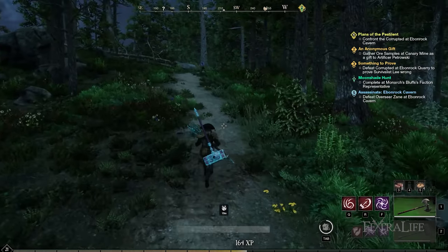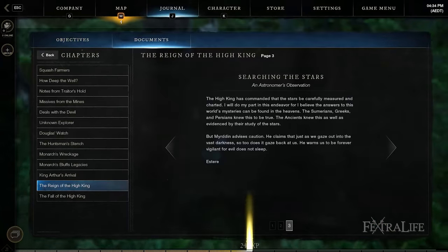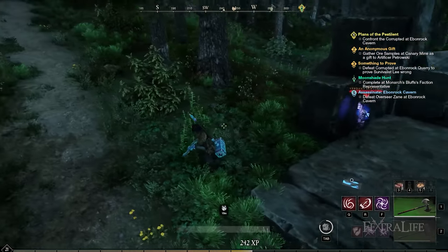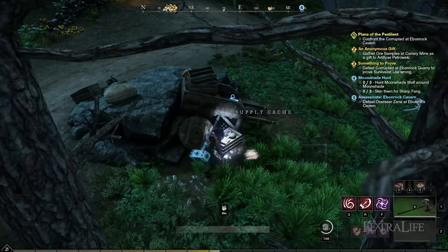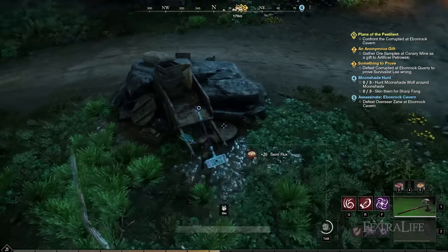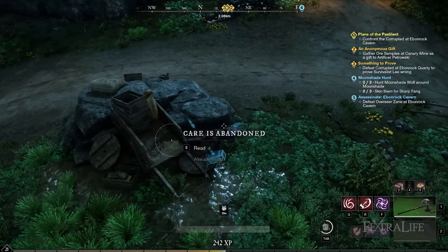While exploring towns and other parts of the map, you'll notice glowing blue pages lying around on top of tables and crates. These are documents containing lore about New World. By simply clicking read, you gain approximately 100 XP, so remember to stop and acknowledge them from time to time. This XP appears to scale with your level, so you'll get more XP as time goes on.